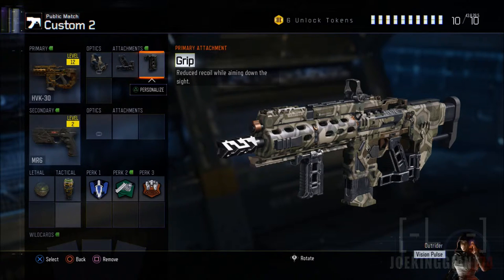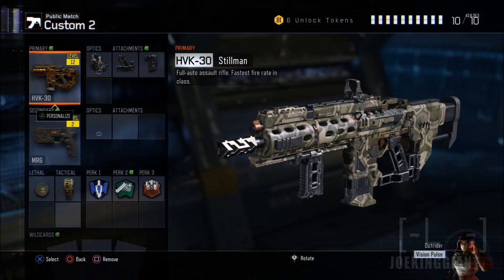Moving on to the Grip attachment: it allows you to shoot from medium to long range and keeps the weapon more controlled. Without it, the recoil goes all over the place. Even with the Grip there's still noticeable recoil at long range, but it keeps you a bit more in control compared to without it. I tested it without the Grip and it's not a great experience, so have the Grip, Quick Draw, and Reflex, and you should be doing just fine with the HVK-30.